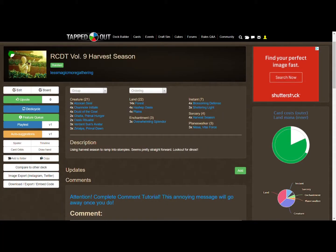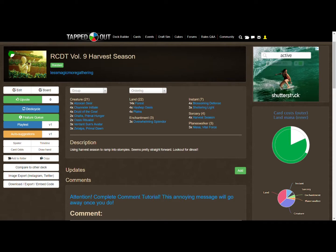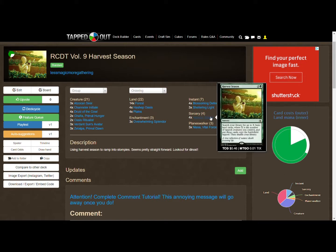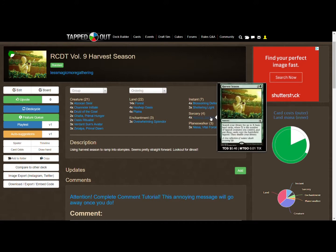All right folks, this is Keith and you're watching Less Magic More Gathering. This is Random Card Deck Tech volume 9. We're working with Harvest Season — search your library for up to X basic land cards where X is the number of tapped creatures you control. If you watched our brainstorming video, you know we want to take advantage of the ramp this card provides, and we need to have tapped creatures on the battlefield when we cast it.